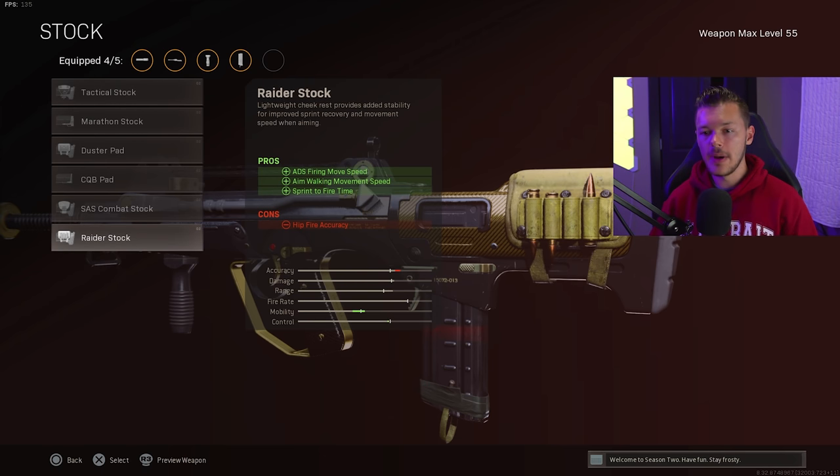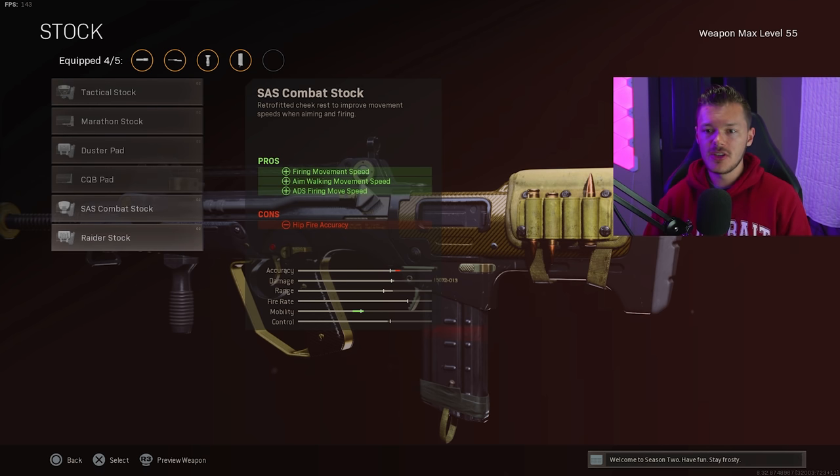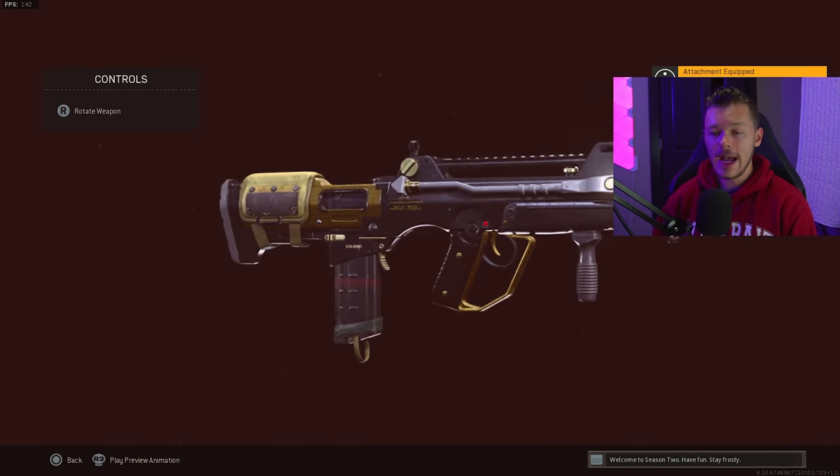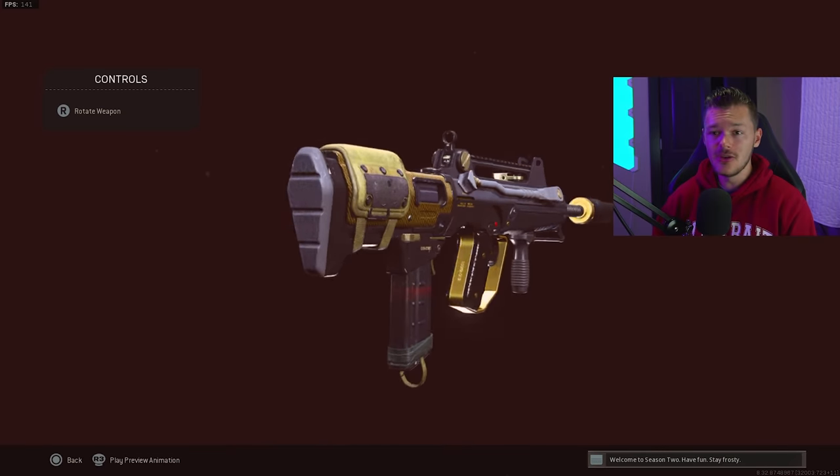For the stock, go to the very bottom and run the Raider Stock for ADS firing move speed, walking movement speed, and sprint-to-fire time. This makes you a movement machine — you'll be strafing back and forth so fast people can't hit you. If running it as a primary AR I'd swap to something like the CQB Pad, but as a secondary close-quarters gun the Raider Stock is your go-to. The FFAR is absolutely nasty — probably one of my favorite secondaries in all of Warzone.